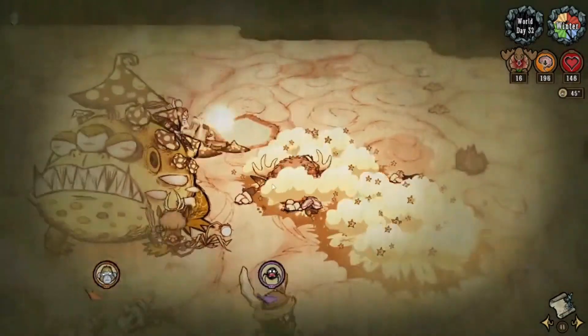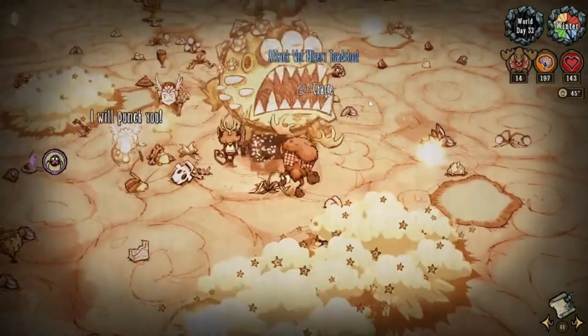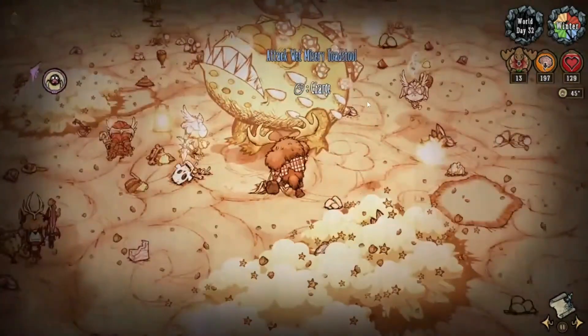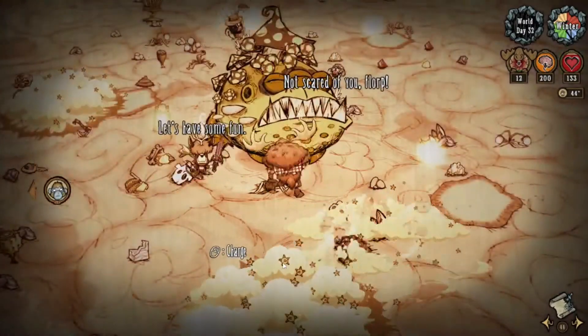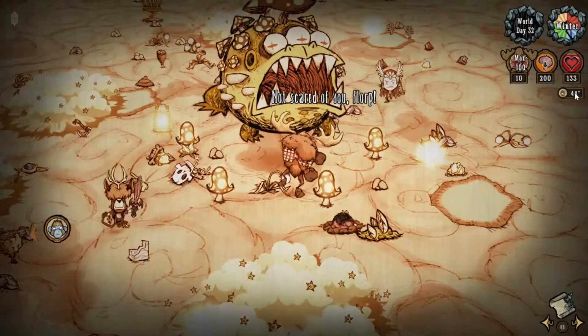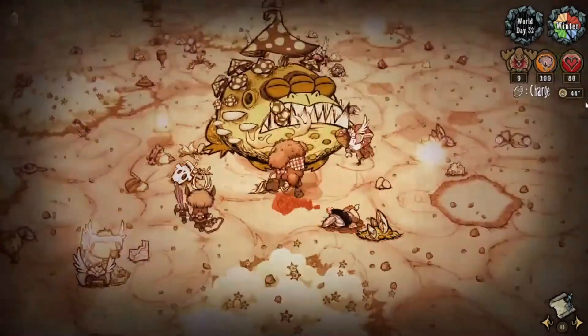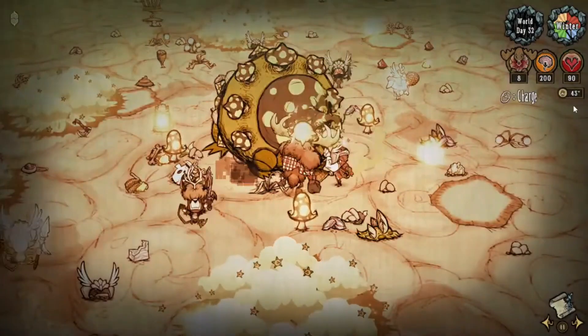Okay, so this one is my responsibility as the moose, because these guys can't get to it. Two charges from the moose destroys a spore cap, even on Misery Toadstool — it's very good. The only way I'm gonna die in this fight is if Wigfrid loses the song, or if I'm dumb about my awareness and let it drain at a bad time.